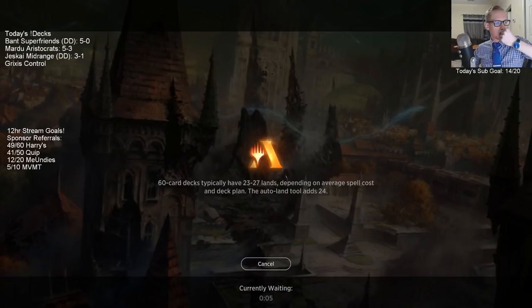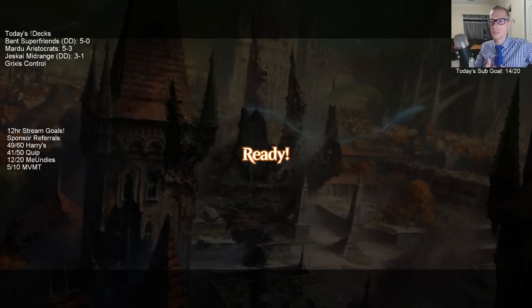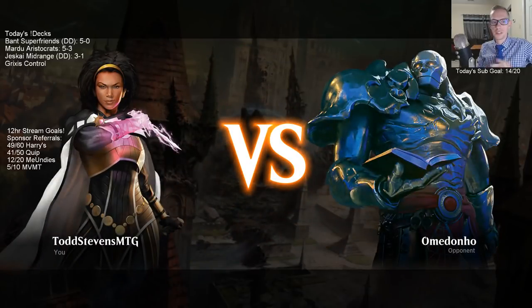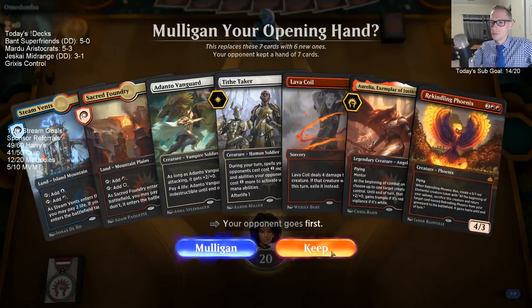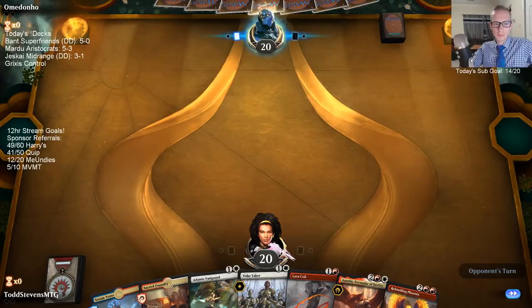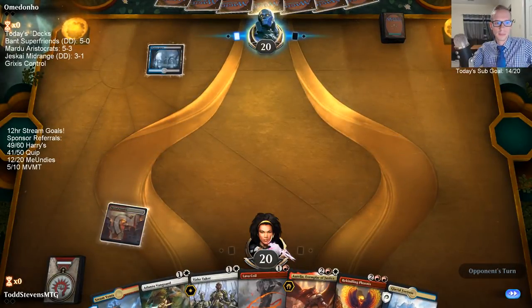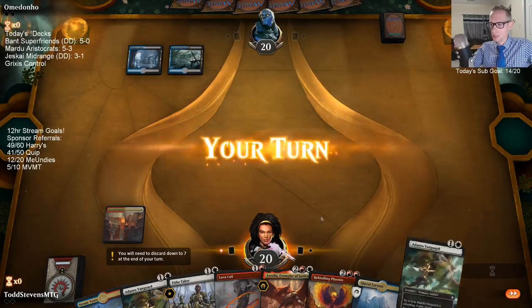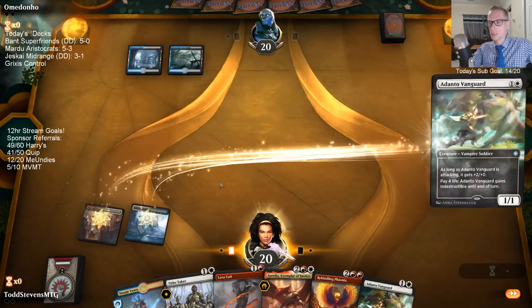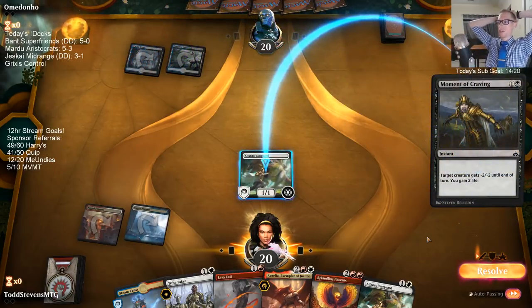Alright, blue-black decks can struggle against Adanto Vanguard. We'll see if playing Adanto Vanguard was the moment my opponent was craving — and it looks like it was. Fungal Infection? It's not seeming like our opponent's going to struggle against Adanto Vanguard. Could not get more punished for discarding that Lava Coil, or for playing Adanto Vanguard over Tithe Taker. Right on schedule!